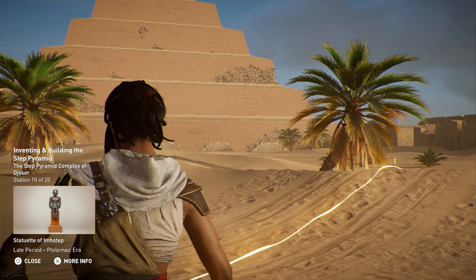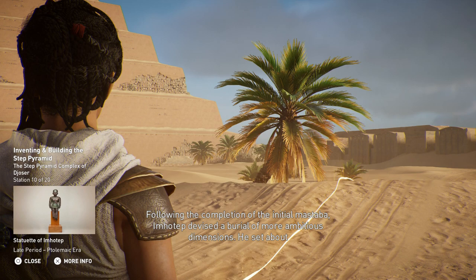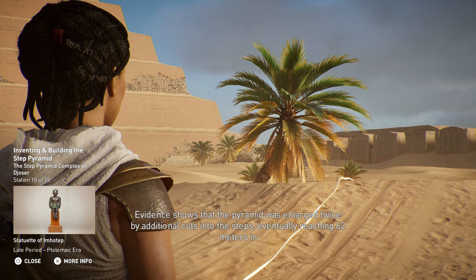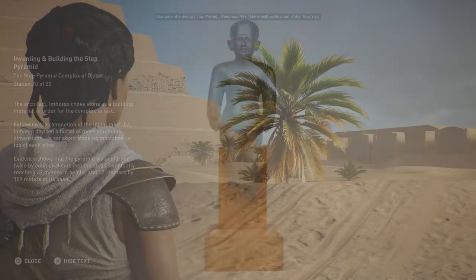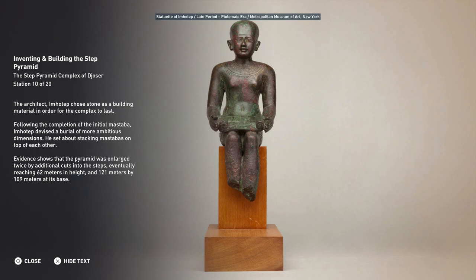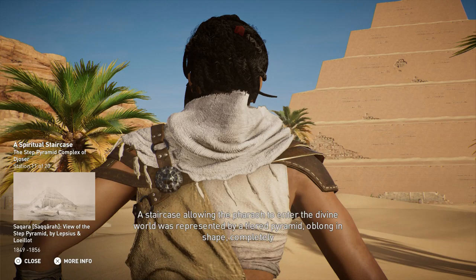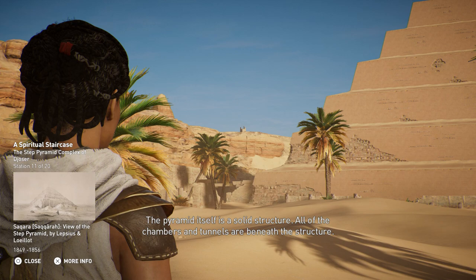The architect Imhotep chose stone as a building material in order for the complex to last. Following the completion of the initial mastaba, Imhotep devised a burial of more ambitious dimensions, stacking mastabas on top of each other. The pyramid was enlarged twice, eventually reaching 62 meters in height and 121 by 109 meters at its base. A tiered pyramid, oblong in shape, completely enveloped the original mastaba. The pyramid itself is a solid structure — all of the chambers and tunnels are beneath it.